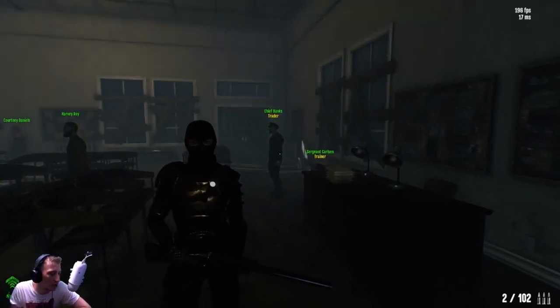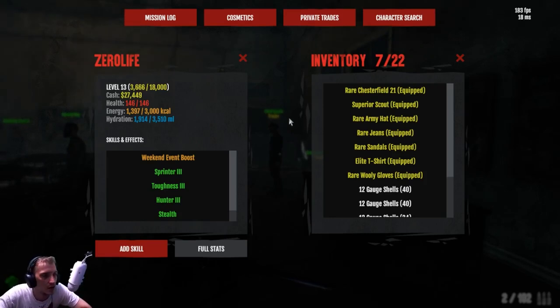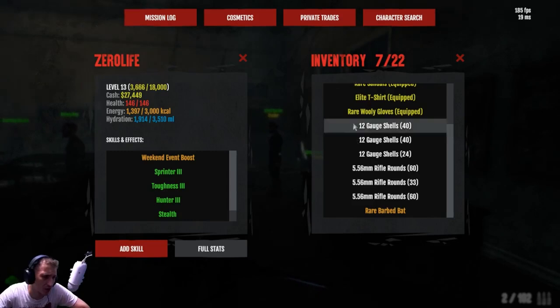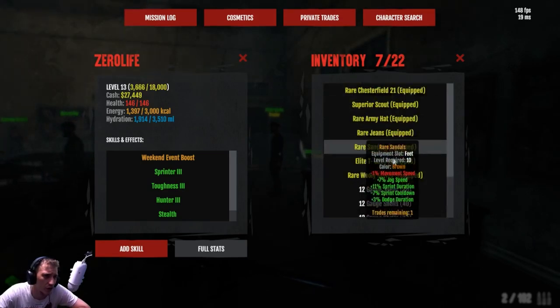The first thing would definitely be the inventory system. The idea I had would be to leave the current layout as it is — it's not the worst — but add some extra buttons up the top. You'd have an 'All' button in the middle to show everything, then on the left side you could have 'Equipment' for your guns and clothing, and inside that you could have ammunition. Then on the right you could have medical supplies, and further right your food and water. That way you can find stuff a lot easier.